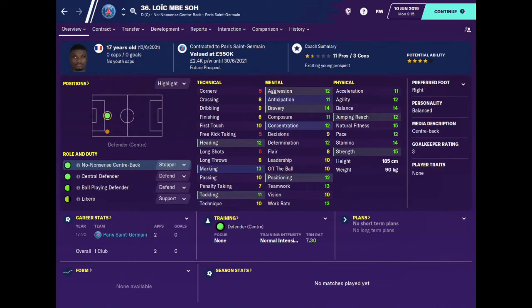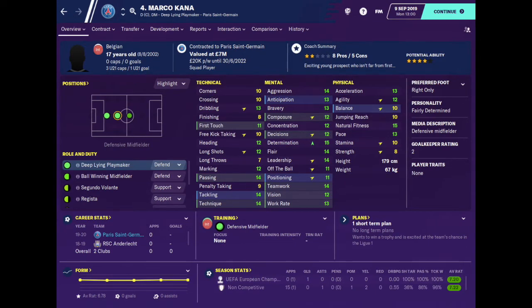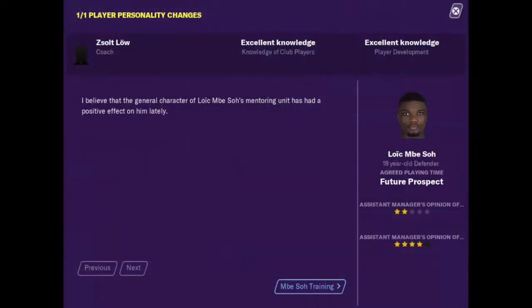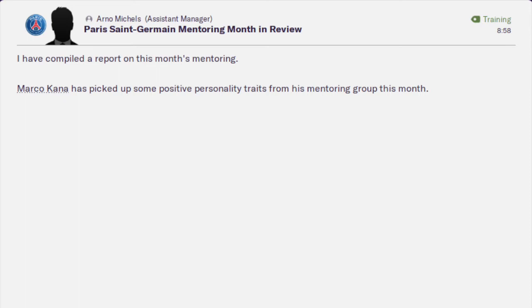The two mentees in the group, Marco Kana and Loic Mbe So, have balanced personalities and their determination attributes are 13 and 12 respectively. This mentoring group achieved its purpose as both Kana and So experienced improvements. In August, Kana's determination increased to 14 and his personality evolved from balanced to fairly ambitious. In the following month, Kana's determination rose again and his personality evolved to fairly determined. In the same month, So's determination went up by 1 but his personality remained the same. Over the course of six months, Kana's determination went up by two points and his personality had evolved, whereas So's determination experienced an increase of one point.